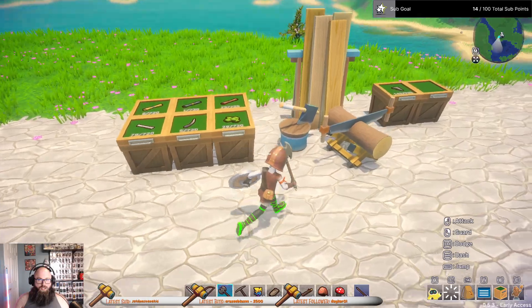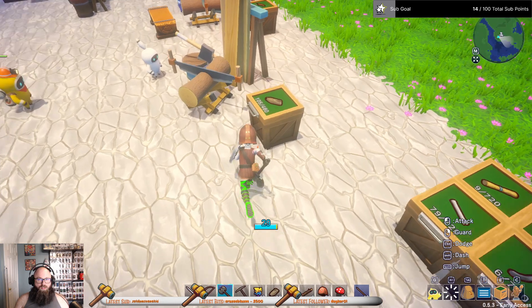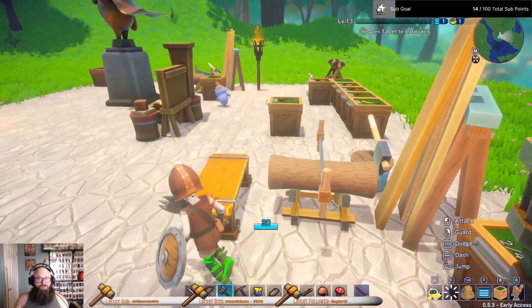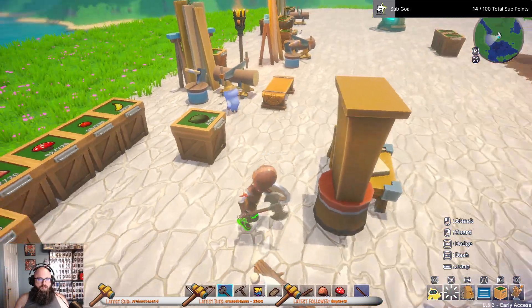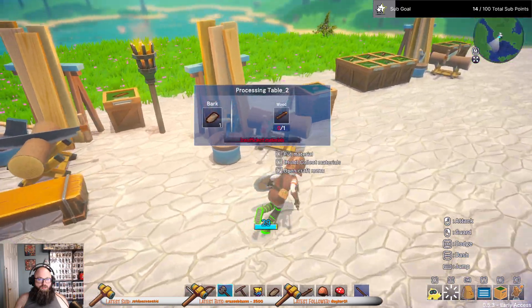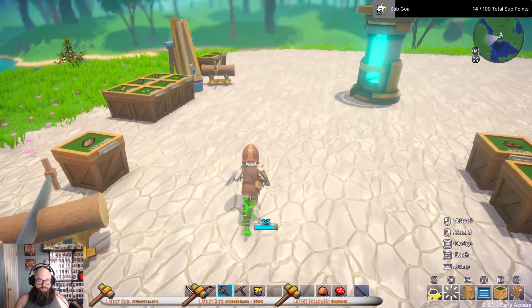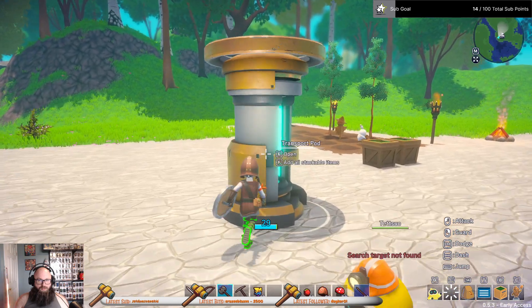Okay, this is kind of neat, honestly. It would probably make... Let's go stack this stuff in there. Put this wood in there. All right, let's actually just go gather some. Put this stuff over here.